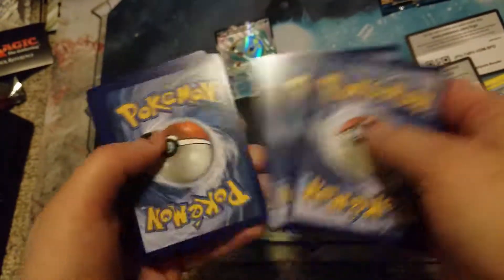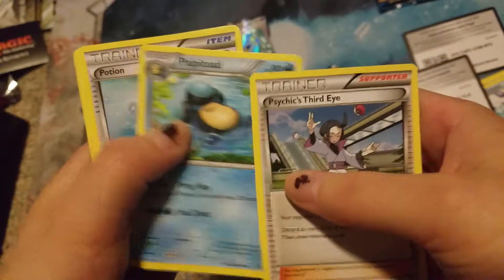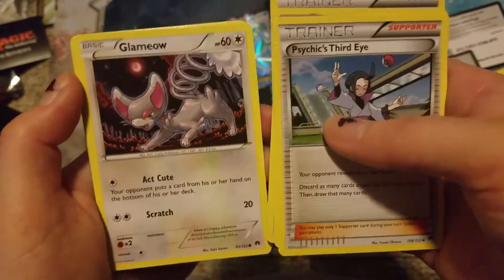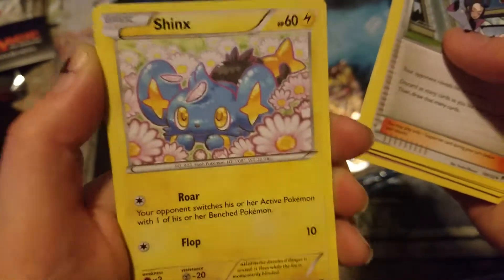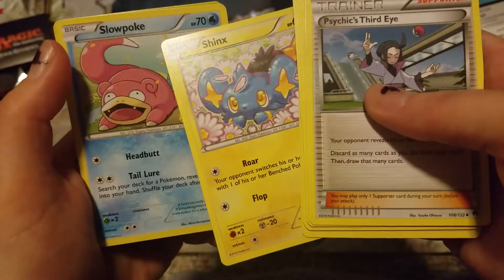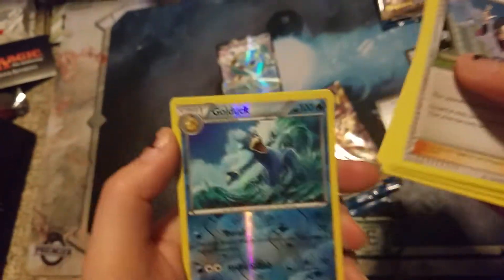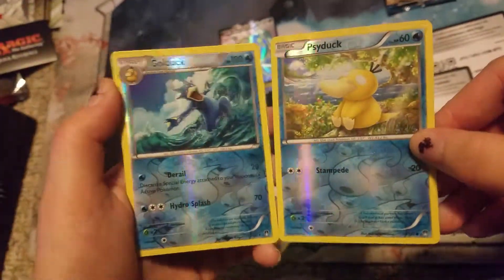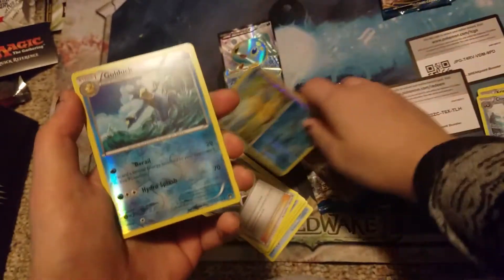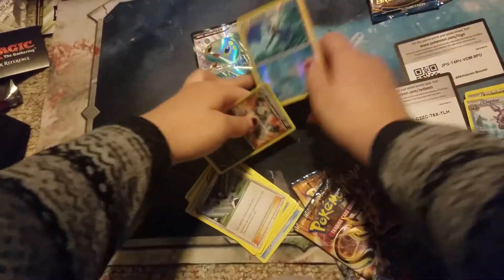Pack two. Here's your code. I just really like those Breakpoint cards — I just want that shiny super rare Gyarados. Alright: Psychic's Third Eye, Palpitoad, a Potion, Ducklett again, Glameow, Spritzee, Shinx — that's so kawaii — Slowpoke. We have a Golduck! Didn't I get a Psyduck? Golduck to match Psyduck — they're so cute together. I'm going to give them a little home.